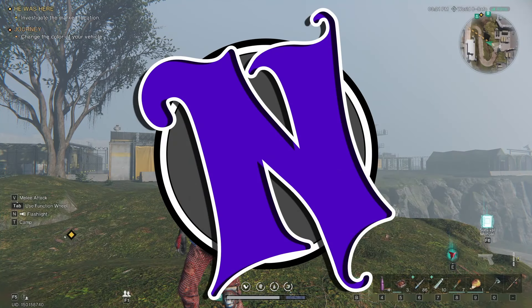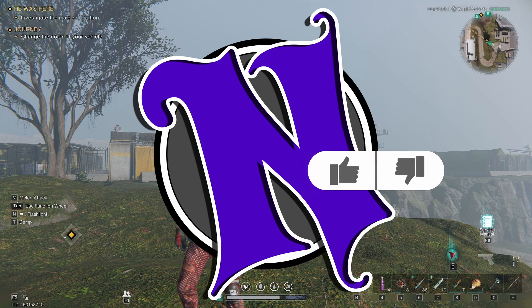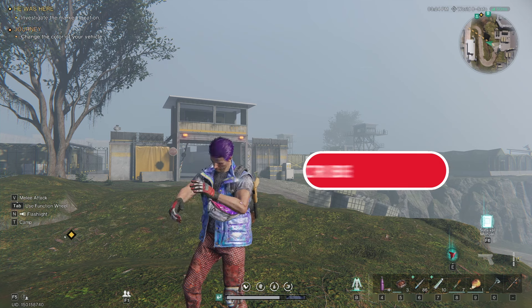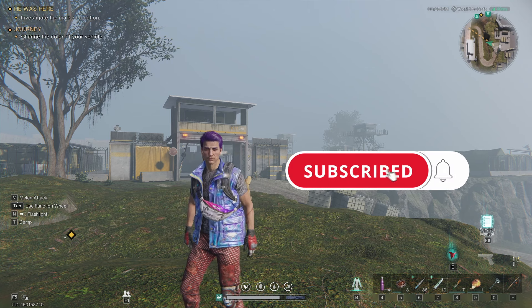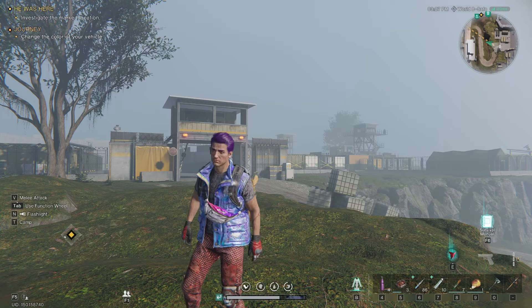Hey folks, Nas here with another Once Human Crate Location Guide. We are at Wild Dog Isle Outpost, and I'll be showing you where the mystical weapon and gear crates are for this location. So let's get started.